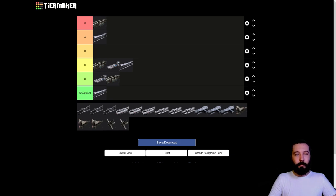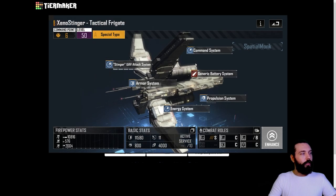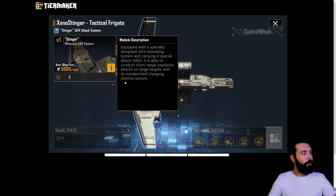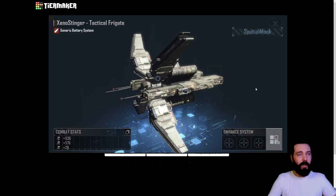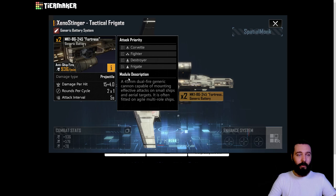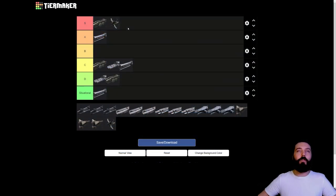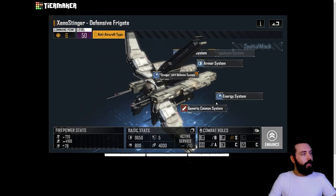Next up we are looking at the Xeno Stinger. Here we get into some very high damaging ships. The base Xeno Stinger special variant comes with the stinger UAV system, launching four UAVs each doing an absurd amount of damage - with buffs and setup it's over 10,000 damage per minute. That puts it in S tier. Those UAVs deal energy damage, meaning they ignore armor for the most part and only have to worry about energy resistances. Energy is still probably S or A tier - this ship is S tier for certain.